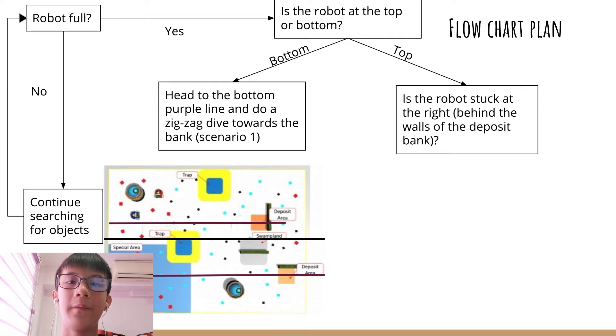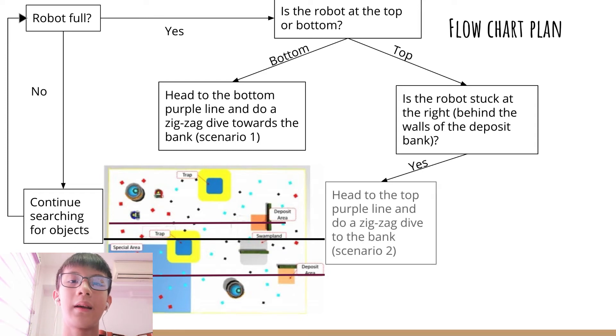If it's at the top, I ask whether the robot is at the left or right, separated by the wall beside the deposit. If it's at the left, it will head to the top purple line and dive towards the deposit.